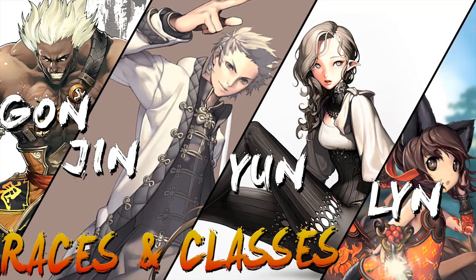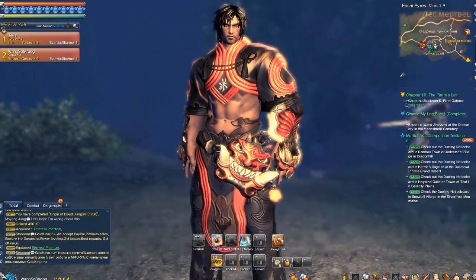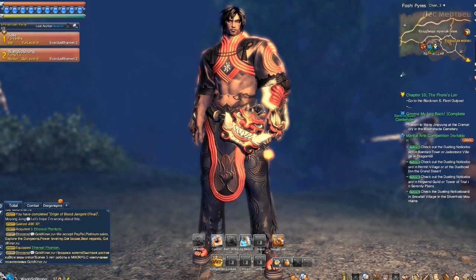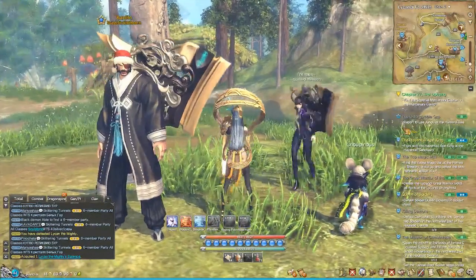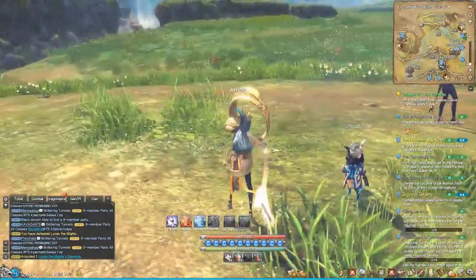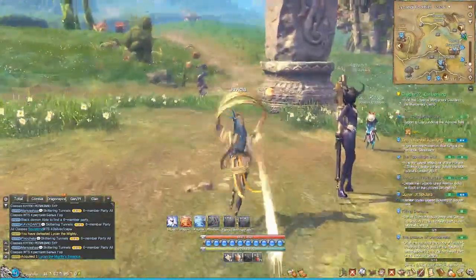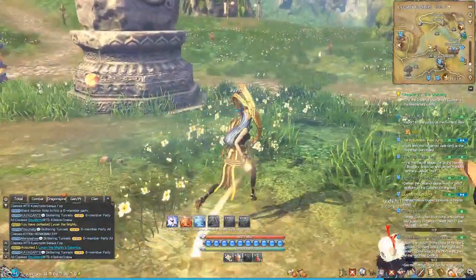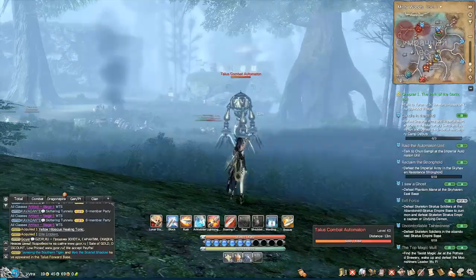There are four races and seven classes in this game. Unfortunately, some classes are race-specific. The first race I'm going to speak about is called the Gone. This race reminds me of the tanks, monks, and juggernauts found in similar games. Their default body types are tall in stature and above-average build for the males, while the females, though also tall, have a more voluptuous build. The Gone are the only race that can become destroyers — an axe-wielding class — while they share the kung fu master class with the Jinn.